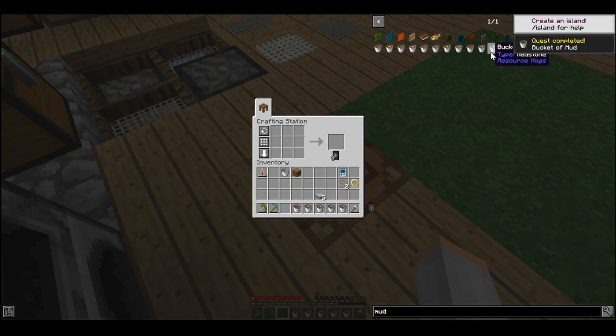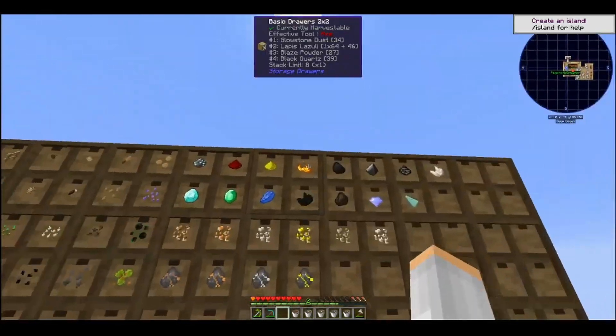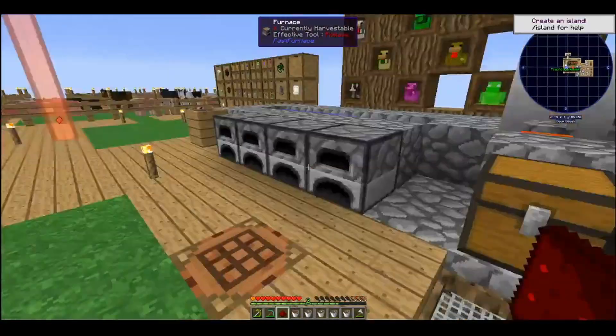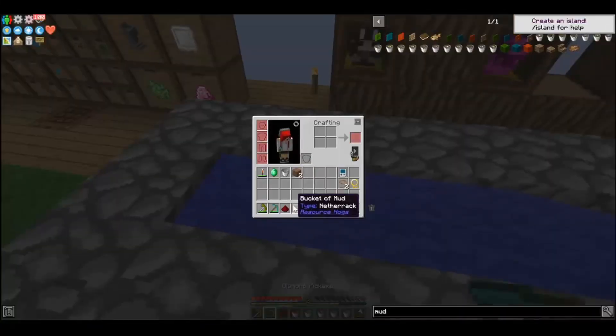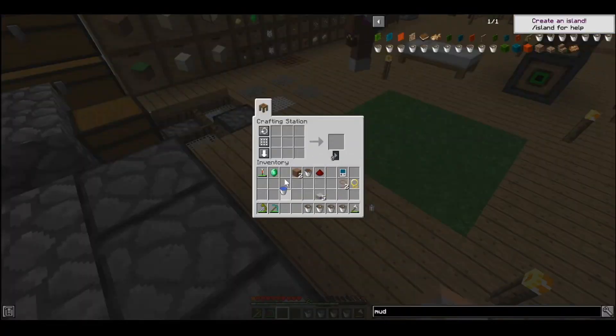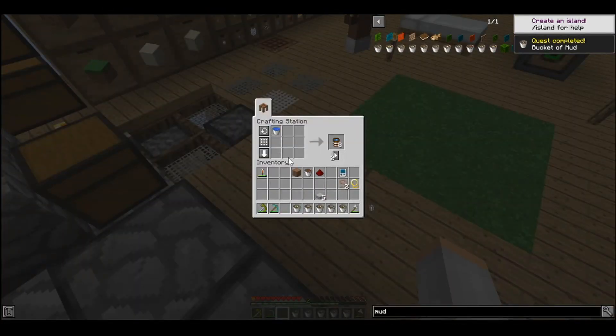Emerald — redstone. I just have two more, cool. If I do this, it gives us an emerald. And the last one's redstone, and I don't think I have enough pigs over there.